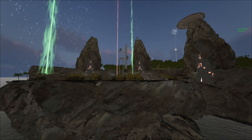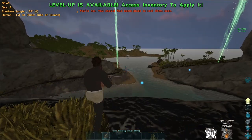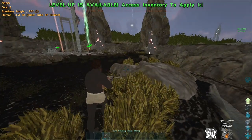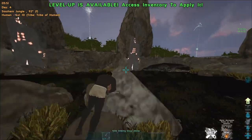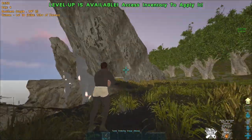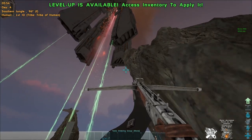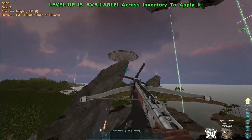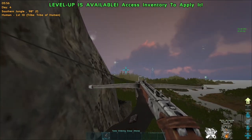Welcome to today's video. We'll be discussing the grappling hook and two glitches that are currently working. With the grappling hook you can obviously grapple to structures and rocks, which can be very useful for PvP and PvE. It can be used on all maps.